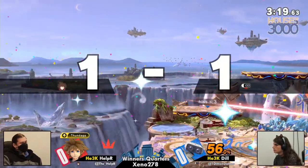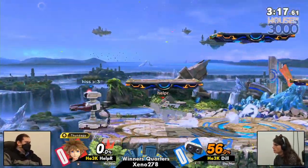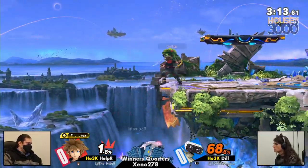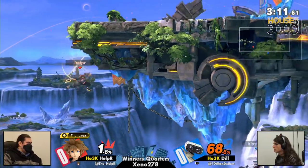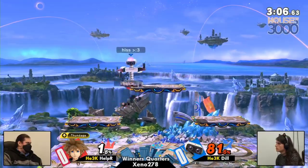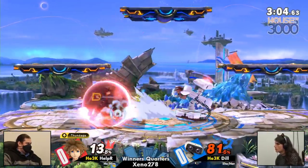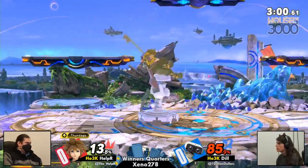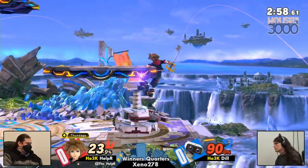I'm a big Sora knowledge head myself, so I get very excited when I watch. Helper doing a great job of just countering a ton of these projectiles to either make it back to stage or just not let Dill implement her game plan. I like Dill going to either side, though, and Helper — look at how much, whenever Dill's above him, he's leaning into this up-air, not quite converting into the F-smash there. That might have taken the stock if it was the tipper.